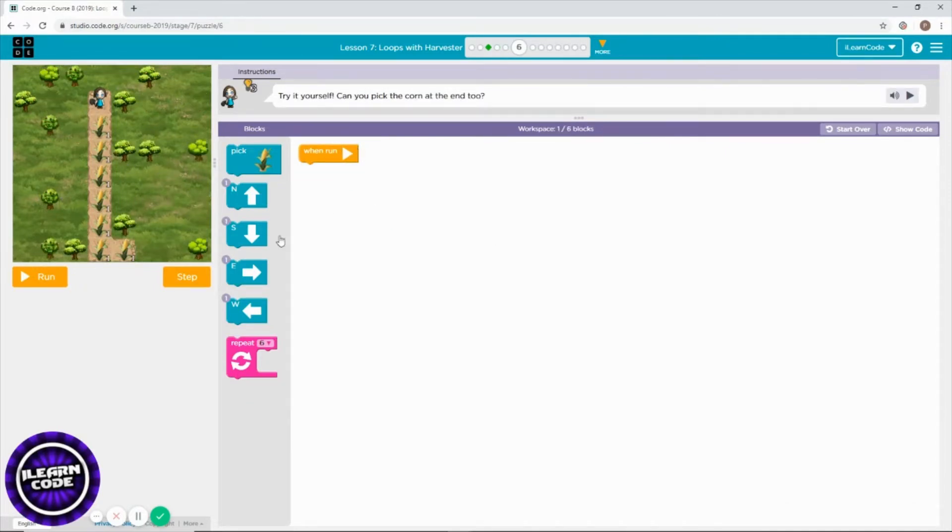A lot of corns right there. Let's start to pick. You have to move. How many? Let's count: one, two, three, four, five, six corns. That means you have to repeat the same thing six times, which is South and pick corn.